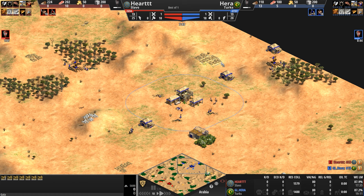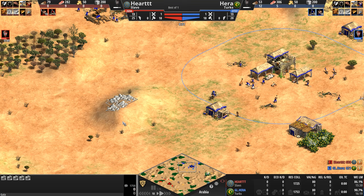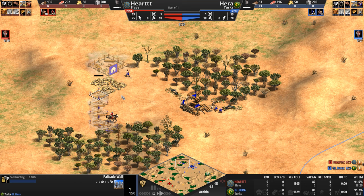Primary gold for the Turk — nice and secure to the back. Now this is the exact opposite of what you want to see: primary stone exposed in a forward position and annoyingly placed on a hill. The Slav has additional gold and stone in the wide open expanses of Arabia, plus a little extra gold off to the side.